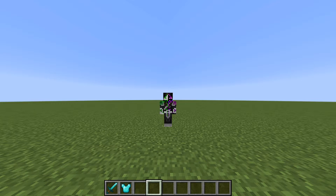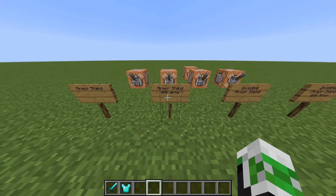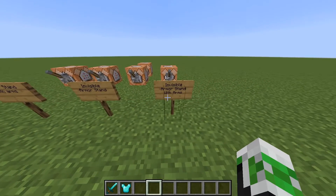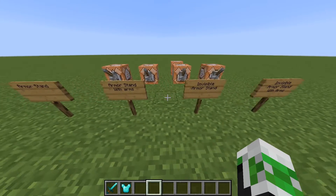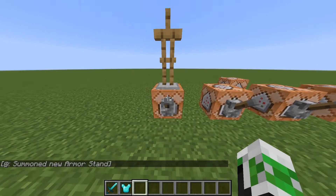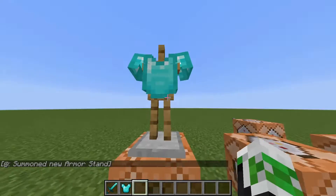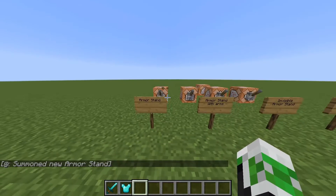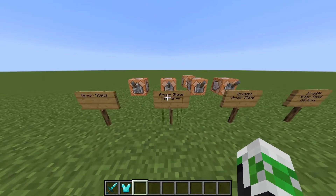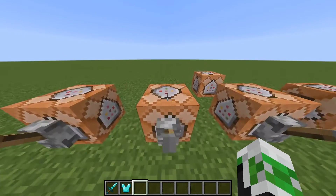Hello everybody, welcome to a Minecraft command tutorial. Today I'm going to be showing you how to get an armor stand with arms, an invisible armor stand, and an invisible armor stand with arms. I'm going to quickly show you what the normal armor stand looks like — everyone knows it, it can only hold armor, no weapons. Now I'm going to show you how to get the armor stand with arms.